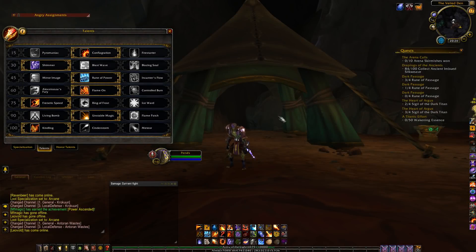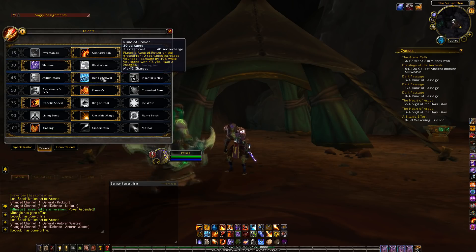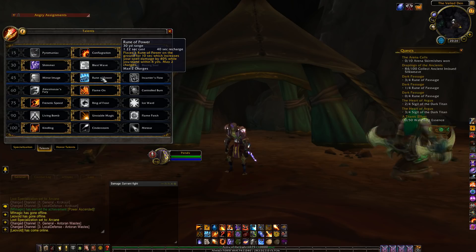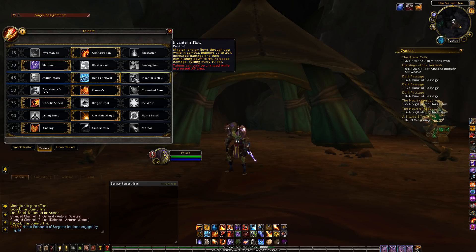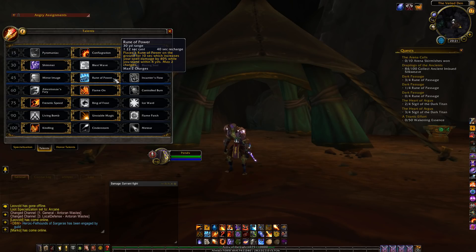Let's discuss talents — this is a basic guide so the advanced stuff will be left out. Tier 15: pick Conflagration. Pyromanic is more frustrating than anything else, and Firestarter will be covered in the advanced guide. Tier 30: Shimmer, no discussion — please learn to play with Shimmer, it's very important for your damage. Tier 45: you have two options — Encanter's Flow for the easy and chill talent, or Rune of Power. Encanter's Flow is used on bosses with a lot of movement and will be more forgiving, though damage-wise it will be a bit lower.